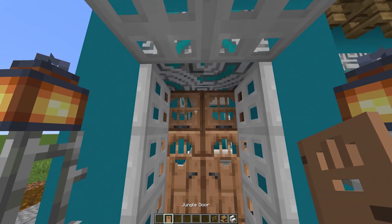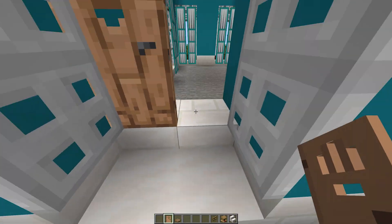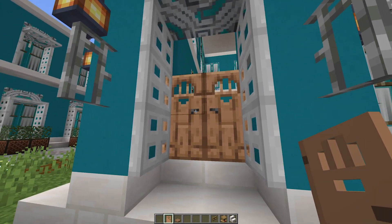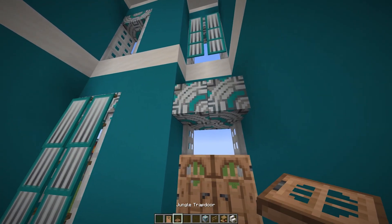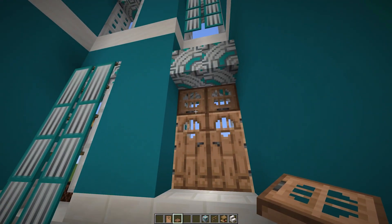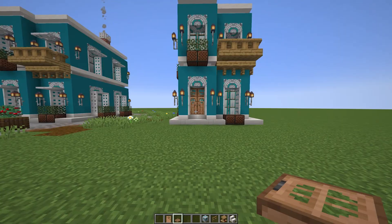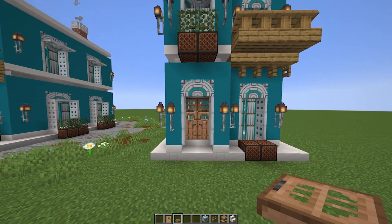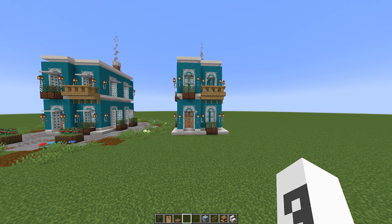Now we're going to do this main door, which is a jungle door and jungle trap doors. First you want to put these doors facing each other so the handles are looking at each other. Then for the trap doors you want to take two blocks right there, get a jungle trap door, place them and close them so that black thing is facing down, then you can delete those two blocks. Now when you look, it kind of looks like one big door.